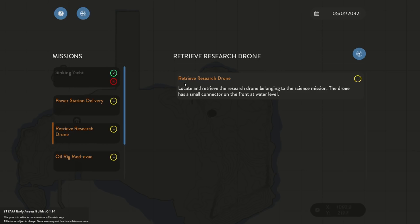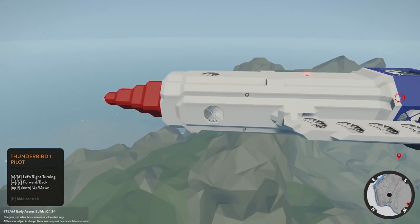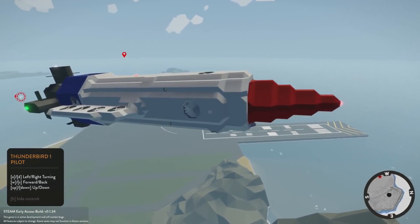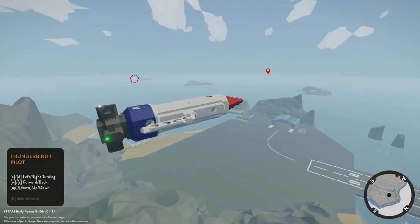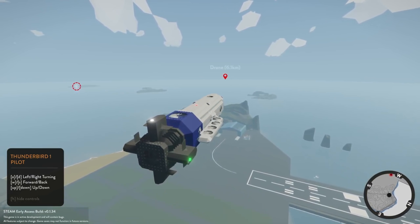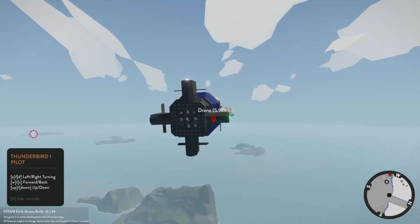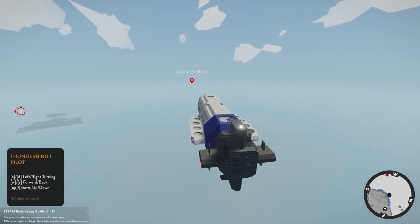Okay so we have a mission here where we can retrieve a research drone. It says: locate and retrieve the research drone belonging to the science mission — the drone has a small connector at water level in the front. I think if this thing's powerful enough we might be able to do this with this craft, that would be pretty nuts. The drone is about six kilometers out. This is too cool, alright let's get going. Let's test out some speed here — there are two different flight modes. I want to pick up this drone first and then test the other one.